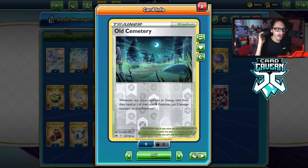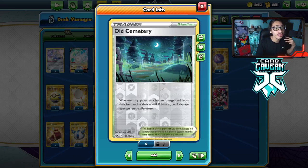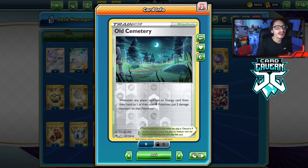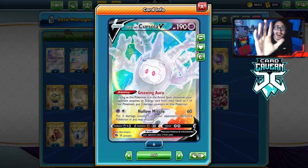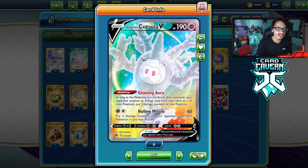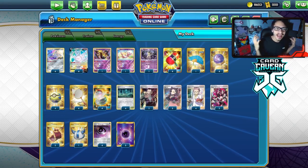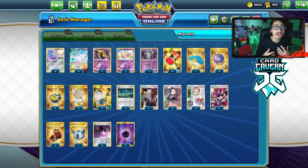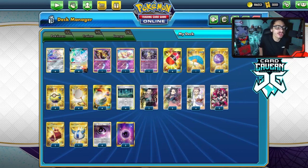We're combining Old Cemetery with Cursola, which I think is a pretty natural combo. Old Cemetery: whenever your opponent attaches energy from their hand to one of their non-Psychic Pokémon, you put two damage counters on that Pokémon. If we combine this with Nine Aura, whenever they attach energy from their hand they put three damage counters on that Pokémon — so in total that's five damage counters just for attaching. Cursola and Old Cemetery combined really well together, and yes, I am playing a lot of energy denial cards, but it's part of this deck's core strategy.